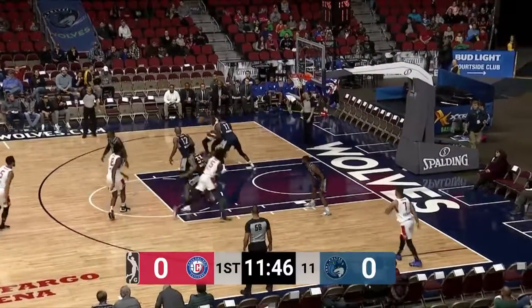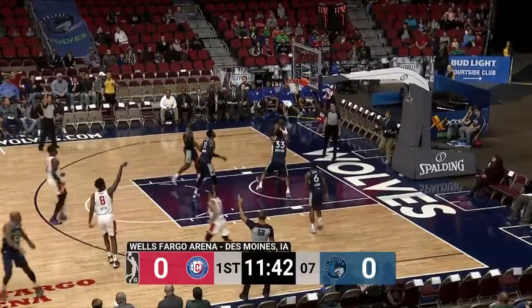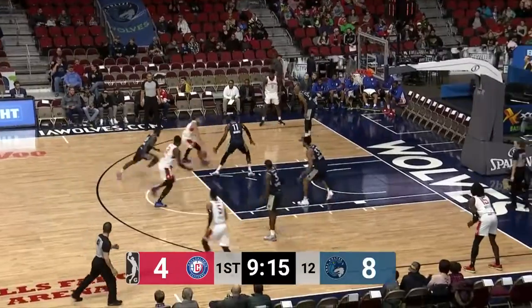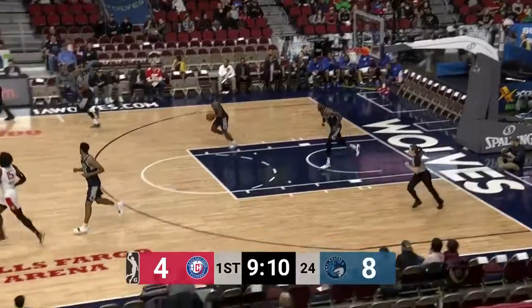Inside they go. Delgado is going to go to work on Warwick. Turns to his over the left shoulder. Now kick out. Three ball on the way and that one's up and good for Artis. He turns a corner this time left side of the floor. Nice little feed for Delgado who wanted the foul. That was a pretty little floater though for the big guy.